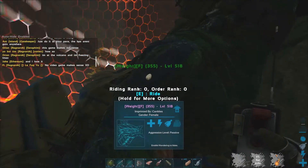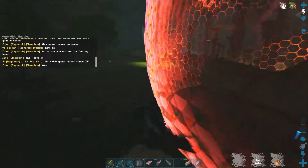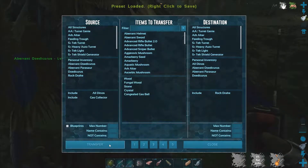Hey, what's going on y'all, it's Alchemy. Got a farming video for you today — we're on a 25x server, so keep that in mind when you're looking at the rates. Also, the transfer tool is kind of buggy sometimes; it'll show way more than it's transferring on the left — you got to look at the middle to see.